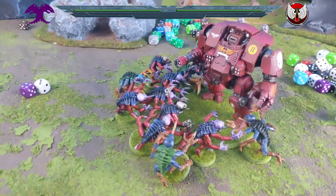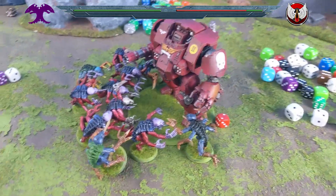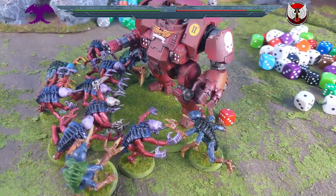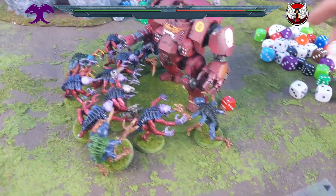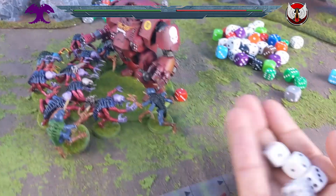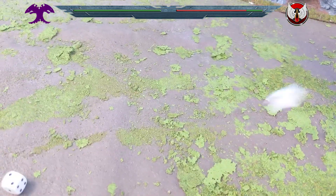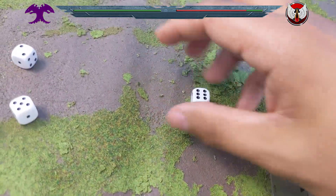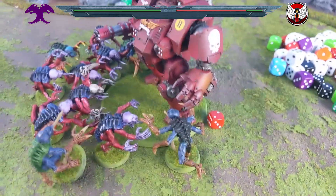The Redemptor starts on 13 and is now down to two wounds — on its last lease of life. It gets four attacks hitting on fives now at low wounds, and one hits. Wounding on twos — it wounds. Lightning Reflexes 5-or-6 save — one Genestealer jumps out the way. Two wounds left on the Redemptor.